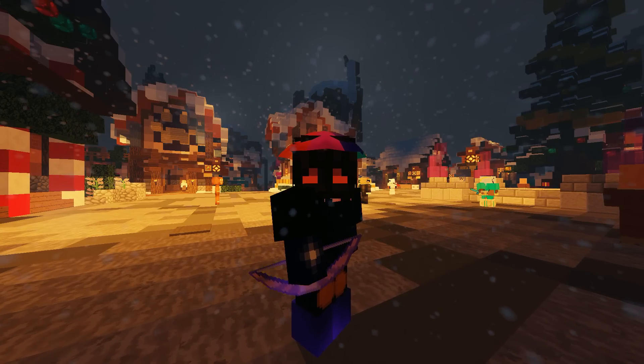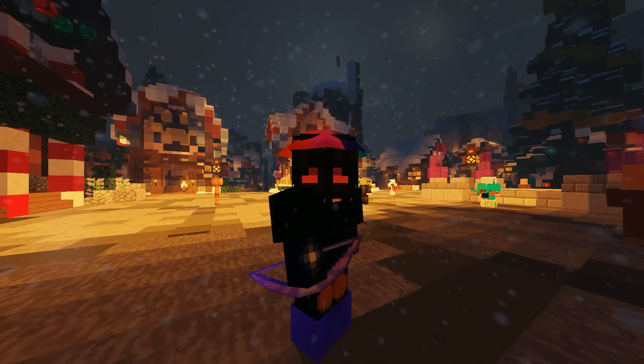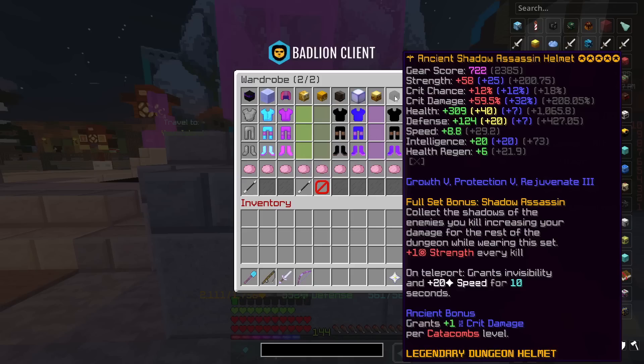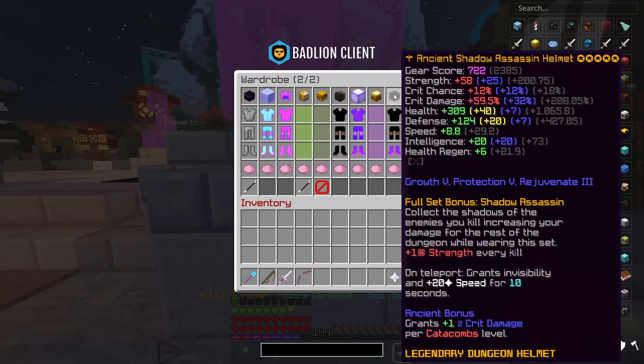What is Shadow Assassin armor? Some say it's just a relatively inexpensive set that allows Juju non-players to afford the Juju, but since the Juju was nerfed and now the Juju shortbow requires an Enslave 5, this armor set is now dangling on the edge of irrelevancy.